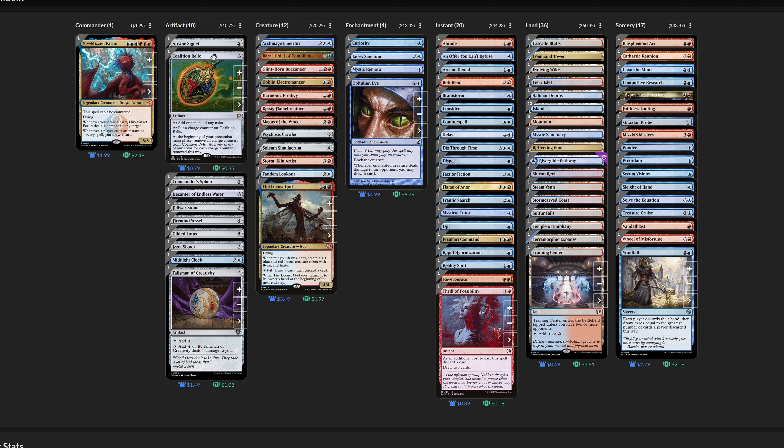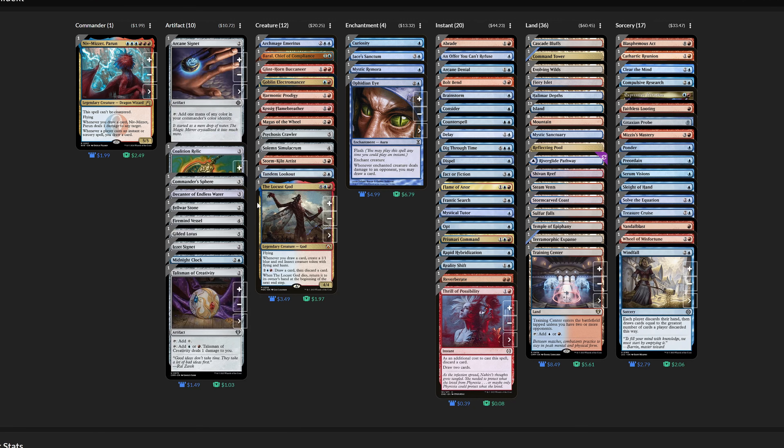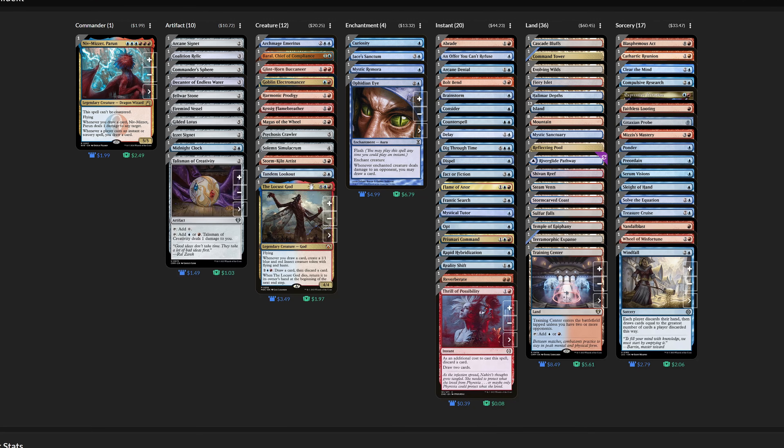Niv is powerful. But what if we wanted to take a step down so our friends won't stop playing with us? Well, play at your own risk, but the budget version of Niv-Mizzet is crazy good for $150. In fact, if you simply remove some of the untapped dual lands, you could build this deck for around $100 US without issue.